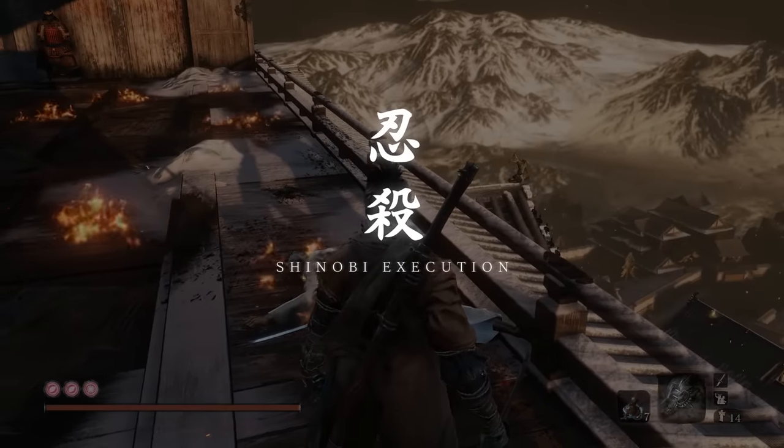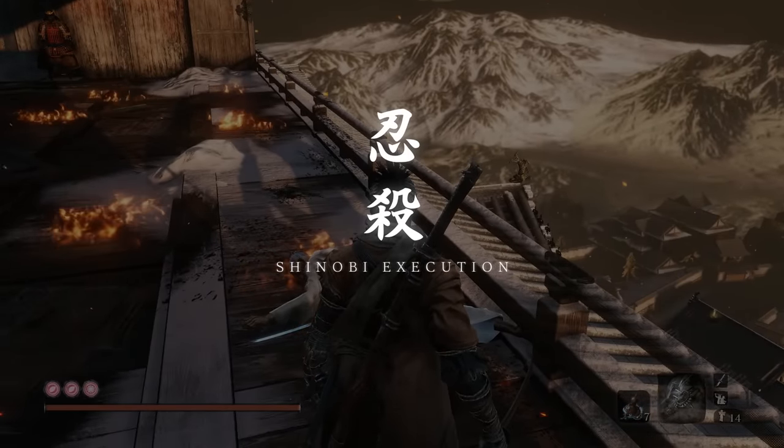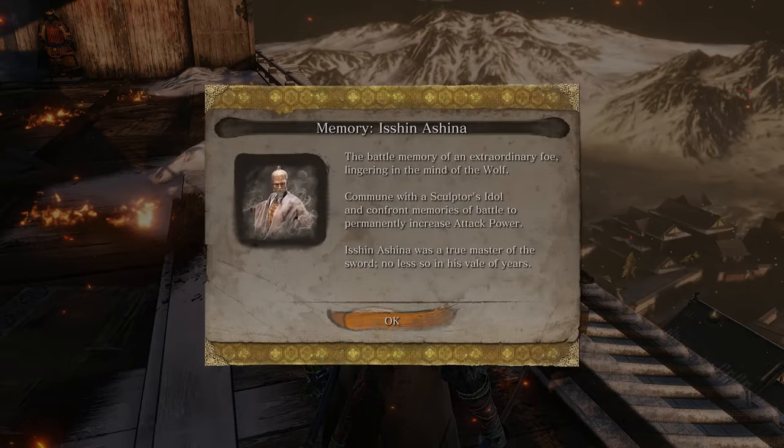With Isshin down, you are now the most evil entity in all of Sengoku Era Japan. So thanks for coming on by. Hopefully you guys also managed to join the Get Good Club. Moving up next, we'll be going down the other path and fighting out. So make sure to stay tuned and we'll catch you guys soon with that.